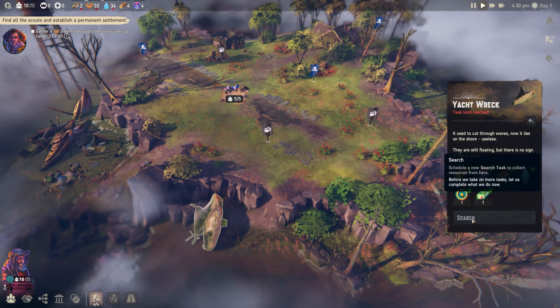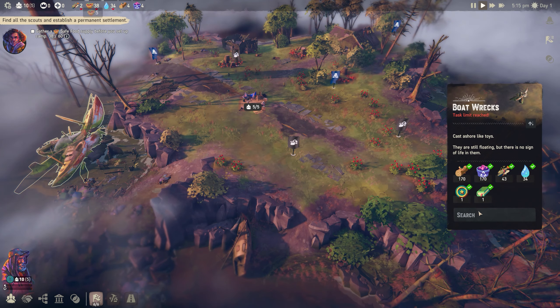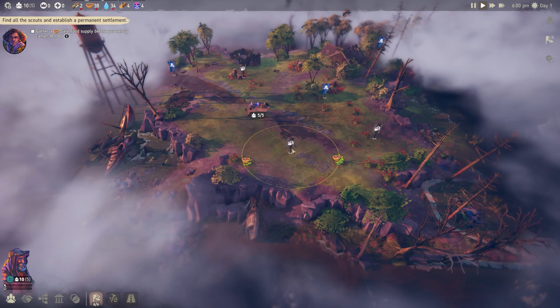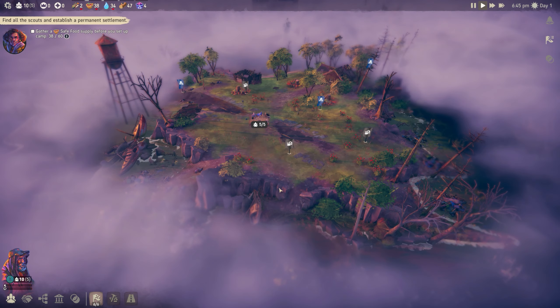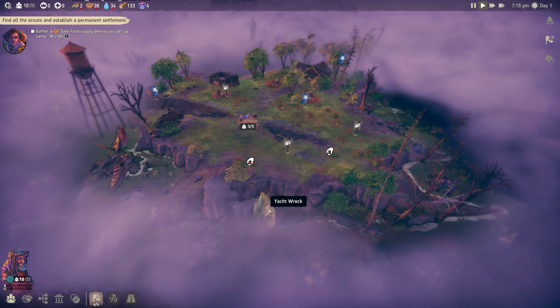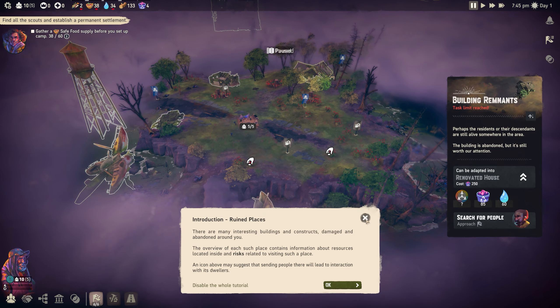On harder difficulties this is crucial because there's a bundle of really good resources in these different objects around the map. Some can be searched to find survivors, or converted into houses and factories. You've got to be really thorough finding them because they're not pointed out for you. There are also things like large rubbish piles that need a sorting hut from the tech tree to collect.